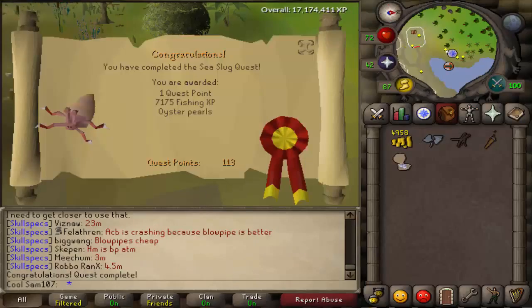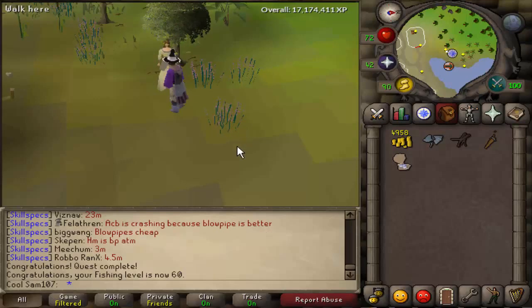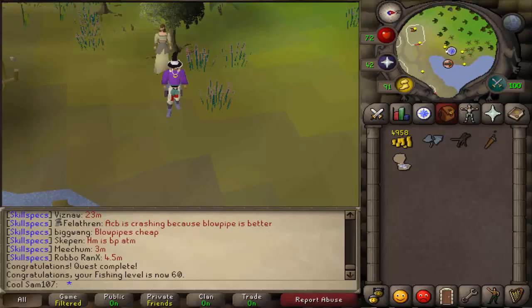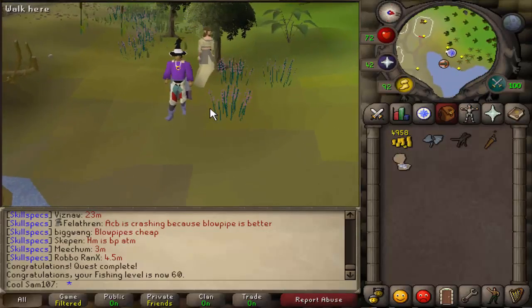The rewards are 7,175 fishing experience, some oyster pearls which are pretty much useless, and a quest point. It's a very simple quest — nothing too difficult. If you had any questions or anything you didn't understand, let me know in the comments.